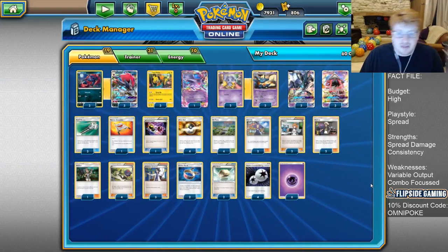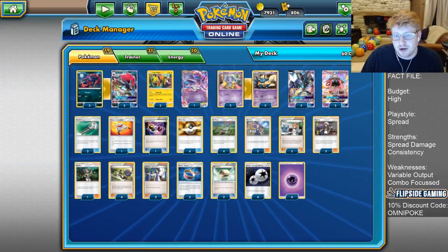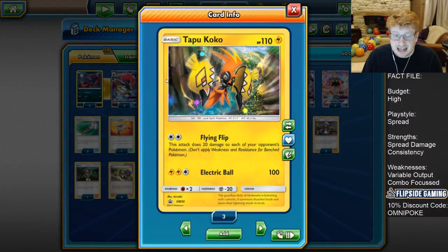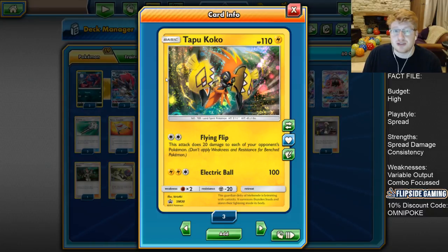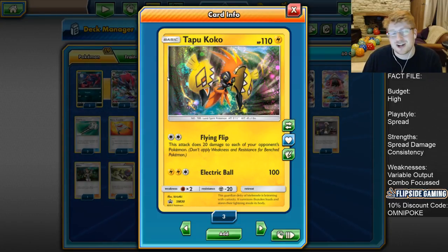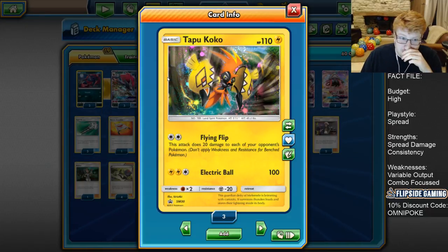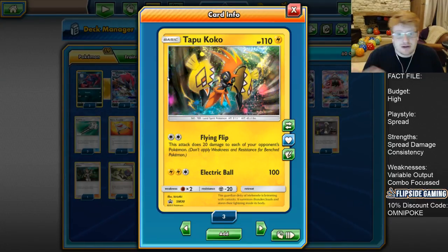Let's jump into the list. Bear in mind throughout the entire discussion that this is a spread deck, so I think it's most important to start with the Tapu Kocos. This is the guy that gets the most damage on the board — his attack is immensely efficient. For a Double Colourless Energy you do 20 to each of your opponent's Pokemon. So often decks require Brigette to get going, and in getting Brigette they need to put down a Tapu Lele, so from turn two you can be hitting for a DCE for 100 spread around — really good.